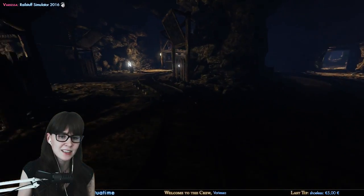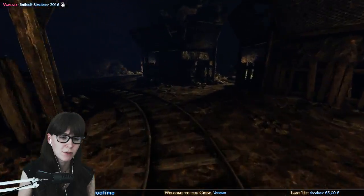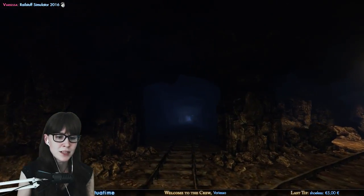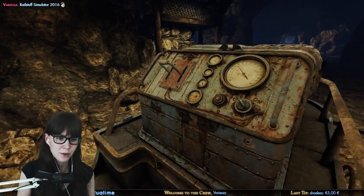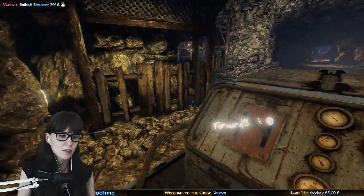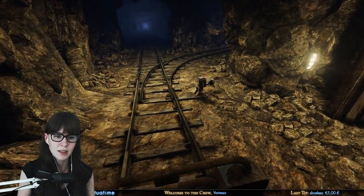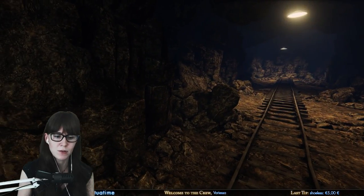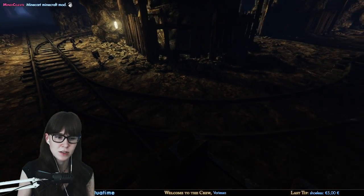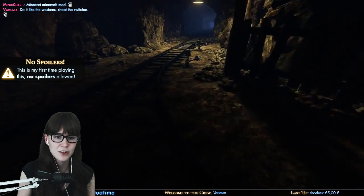I've got a mine cart now guys! I wonder if it does anything over here. I can probably ride it all the way around this rail stuff. I've got a feeling I probably need to take the mine cart over there. Let's see — can I just ride this thing? It is going this way. I need to take the part into that big deep tunnel — can I maybe change the tracks? I want to turn it off every time because I'm paranoid.